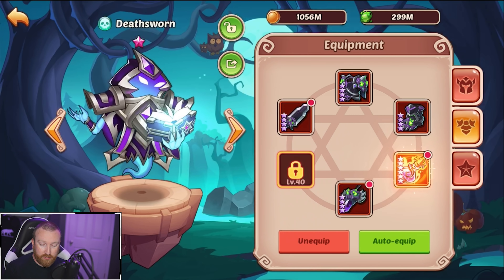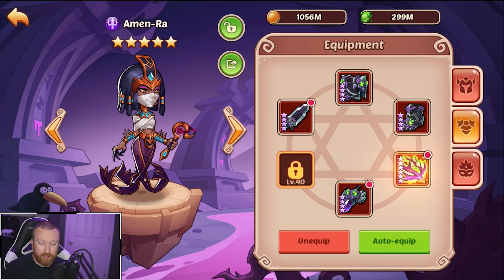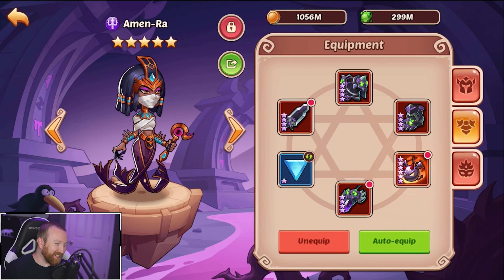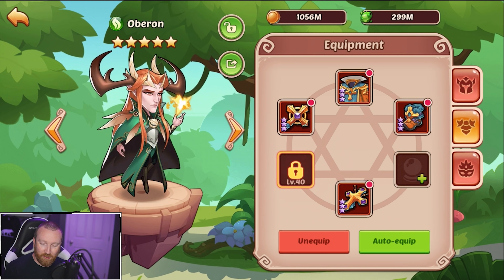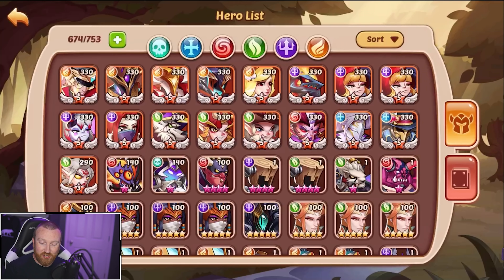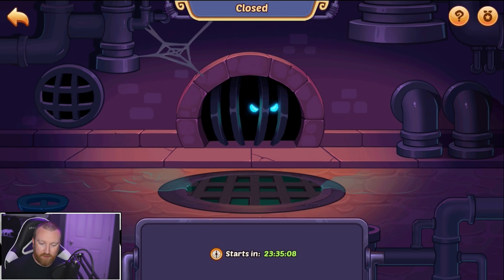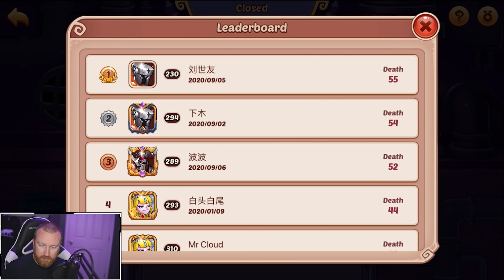Lucky candy bar — do you have two of those? That would be amazing for Aspen dungeon. And we've even got some pay-to-win artifacts. I love this. Oh my goodness, we have more artifacts in the bag as well — this is amazing.